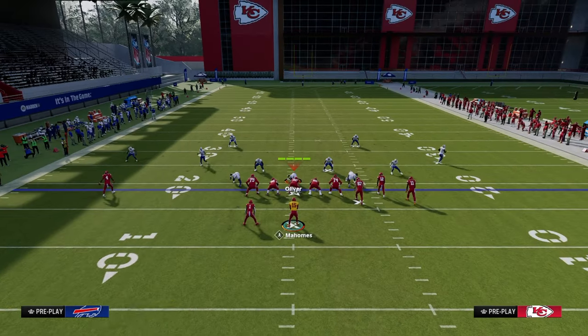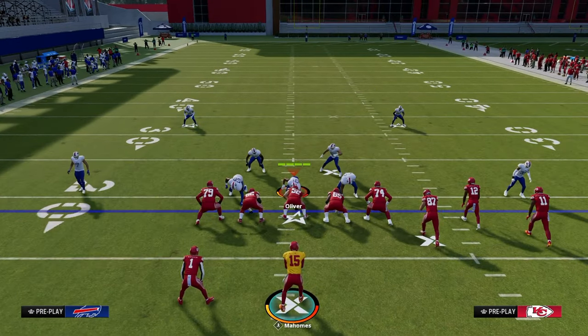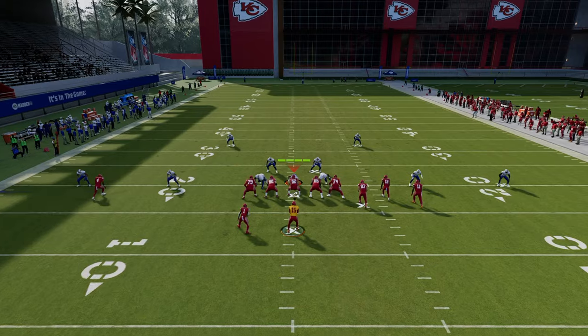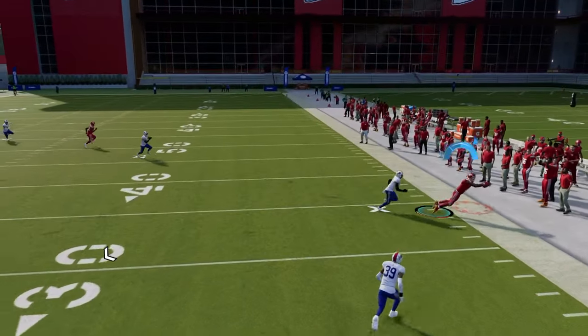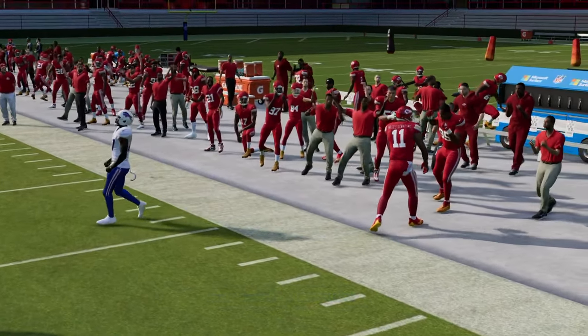In a cover four coverage with curl flats, this short corner is going to run a unique sharp-cutting route that does a really good job of getting over the top of any curl flat. But if they are baseline and pressing out of cover four, the outside quarter is really never going to play this, and you can actually throw this to the sideline really easily against that coverage.